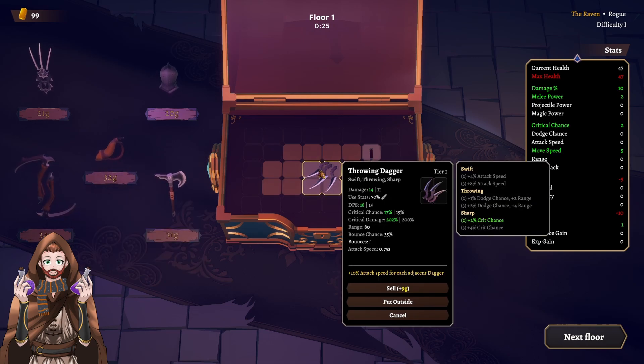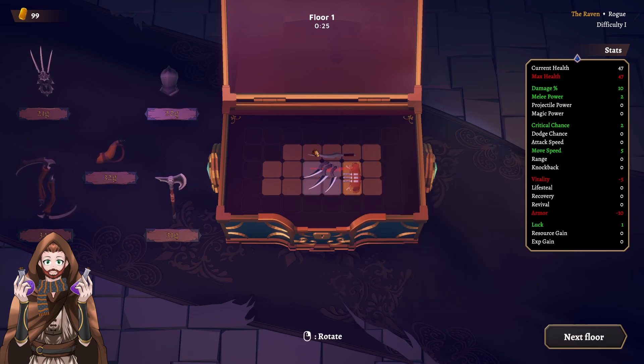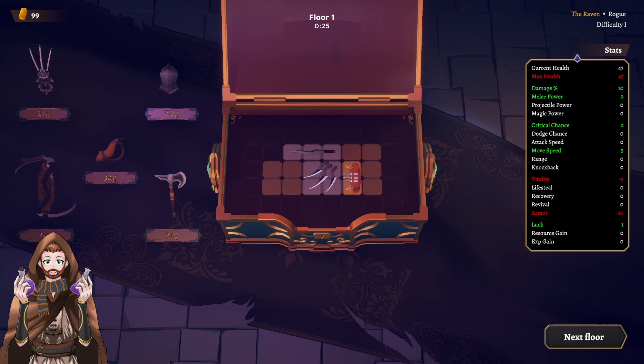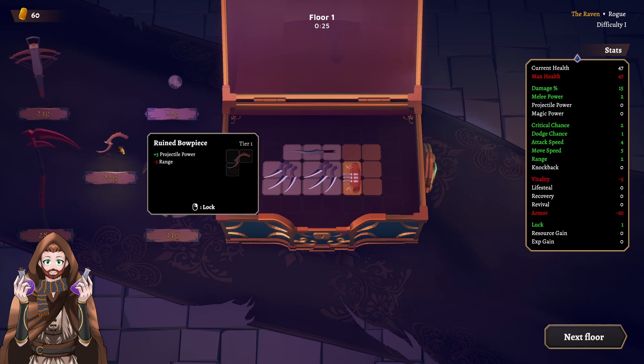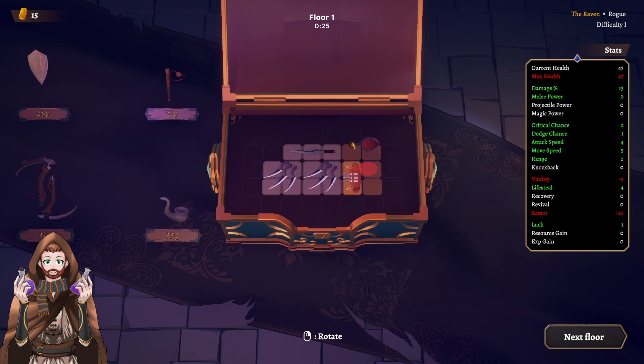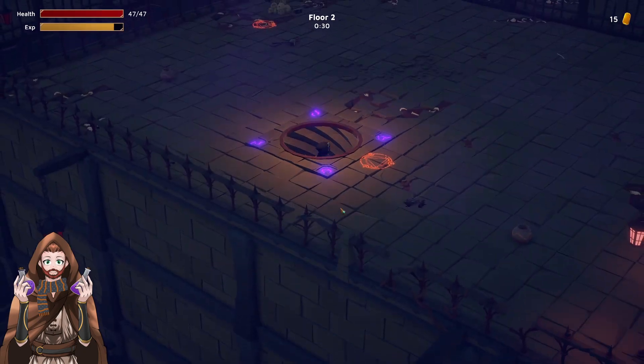Nice DPS. It's going to do 10% attack speed for each adjacent dagger. This one is a dagger, and this one is a dagger as well, but was not adjacent, so let's put this one here. Let's try to make a nice dagger-ish build. Another throwing dagger — let's roll. Critical chance attack speed is lower so we don't need this, but a really nice lifesteal is something we can all agree on. That is a good addition to the raven.